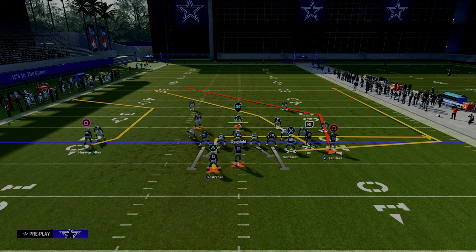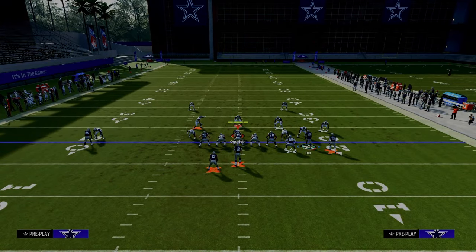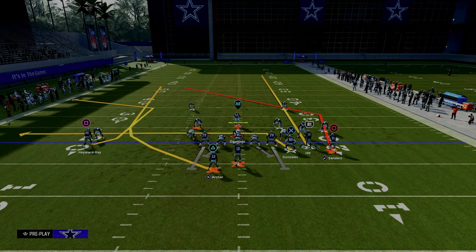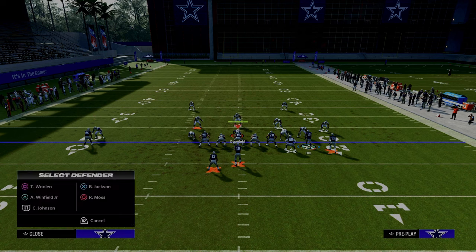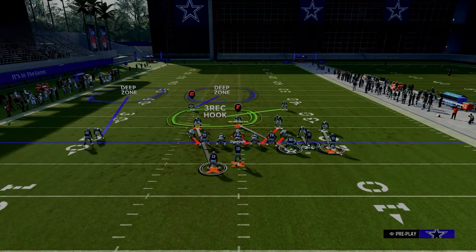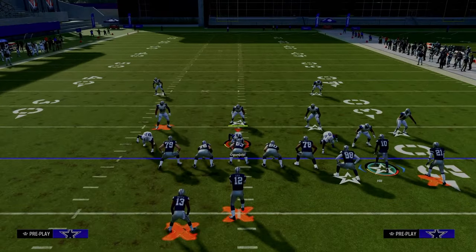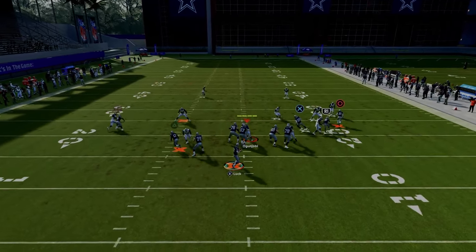The second version of Double Post is more of a left side flood, and you want to be to the wide side of the field. Streak the slot, drag the tight end, and wheel the running back. The main purpose of this setup is to attack coverage where the solo wide receiver side corner is on an outside third, and it does a really good job attacking Cover Three and Cover Four.